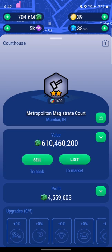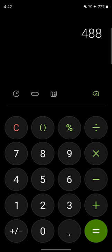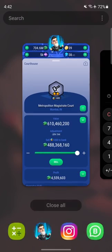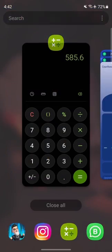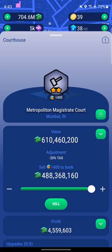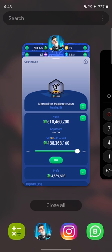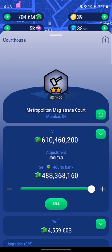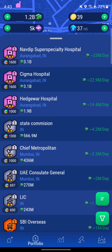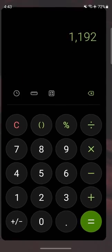The $610 million property should give us $488 million with a 20% reduction. With the innovator working, we'd get $585 million. So our total should be either $1.3 billion (with innovator) or $1.192 billion (without innovator). After selling, we hit $1.282 billion — close to $1.192 billion, confirming the innovator is not working. The difference of about $100 million is the bonus we're missing.